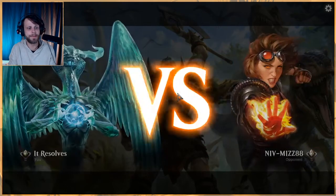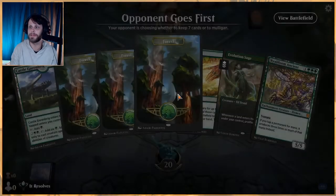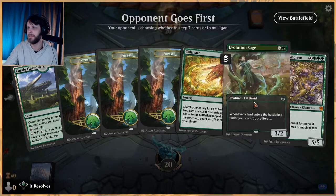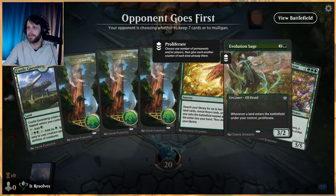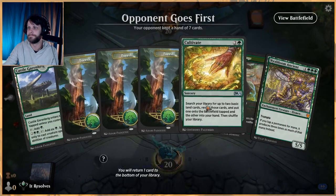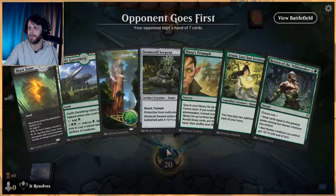A huge thank you to Raptor for submitting the deck. If anybody else would like to, Discord's the place to do it — we've got channels there for you, so please check that out. I love Evolution Sage in some hands and really don't care for it in others — this is kind of one of the others. We do have Cultivates but we just don't do anything; I'm gonna mulligan.